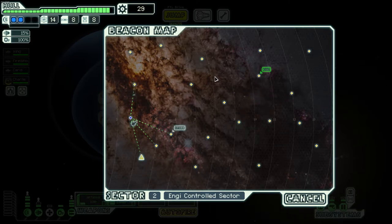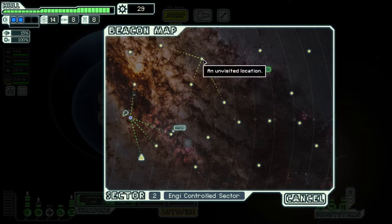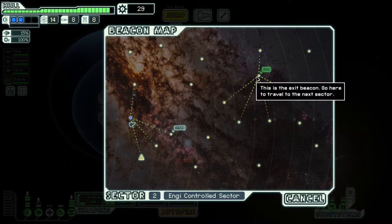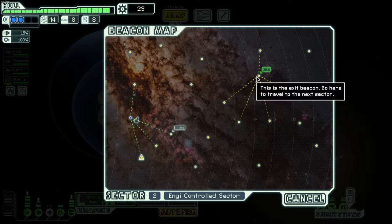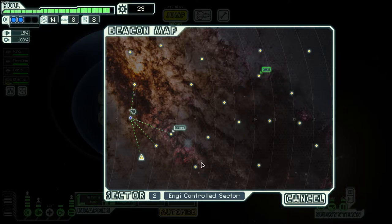A good tip: always when you get to a new sector, check the exit. Sometimes you'll see there's no connector where you want to go. Say you're going all the way up and you plan to jump to the exit from there — there may be no connection. Sometimes it'll be crazy with a beacon way off and you'll have to backtrack all the way.